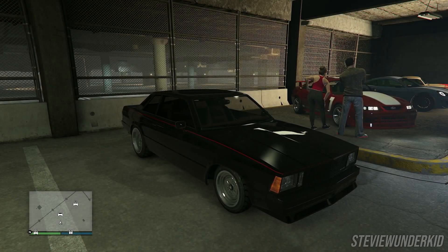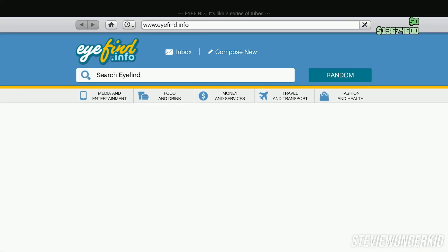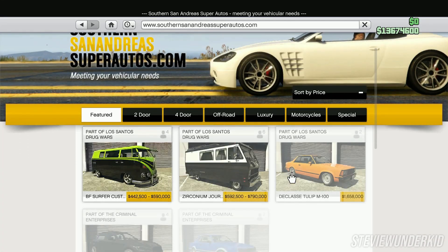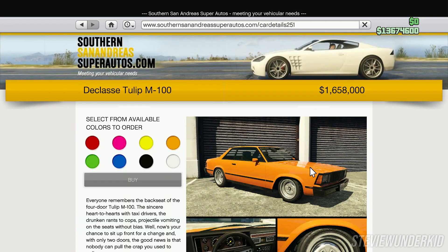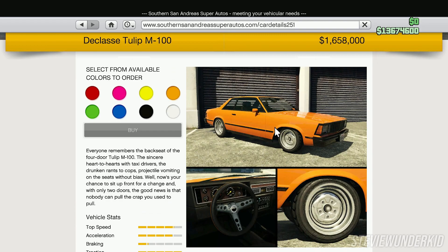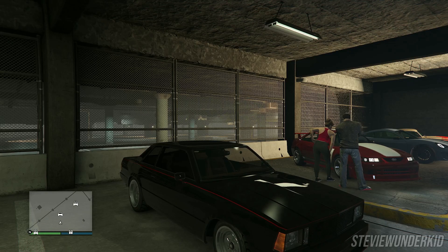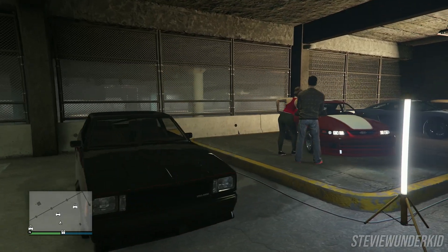All right boys, how is it going? We're back again with another drift car build for the Los Santos Drug Wars DLC. In this video we're going to be building up the brand new Duclasse Tulip M100 and you can pick this car up from the Southern San Andreas Super Autos website for 1.65 million dollars. That is absolutely insane but kind of got to pay to play these days in GTA. But yeah, this is the car and today I'm going to be showing you guys the drift build that I did for mine.